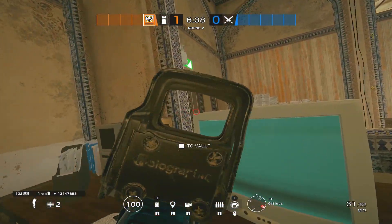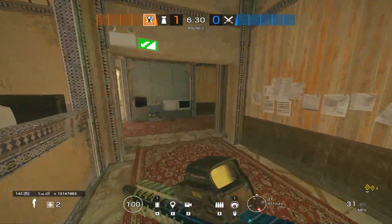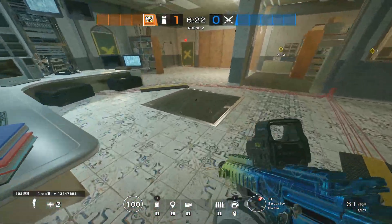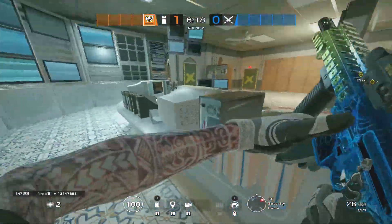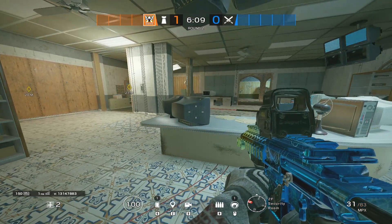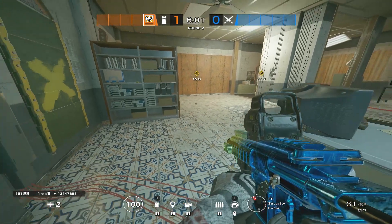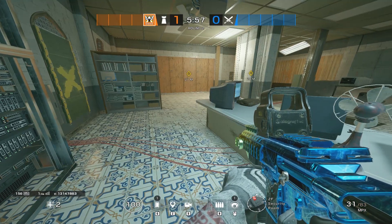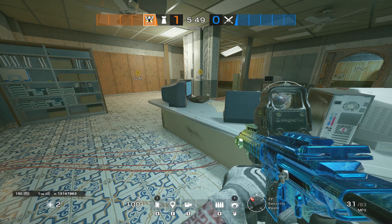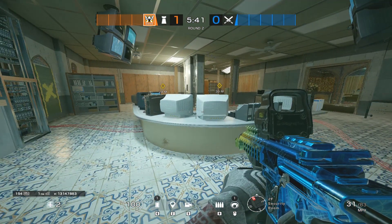Holding in offices is really good — this is normally where I rotate later in the round. I'll roam off site, try to get some easy peeks on a Buck or someone else, then sit in office and hold. Finally, if you're a Vigil or someone with impacts, you can hold down CCTV — blow the hatches and hold these three entryways as much as possible, then jump down the hatches if you get overrun. This will kill a lot of the attacker's time, which in solo queue is really good because most teams aren't coordinated enough to counter it.